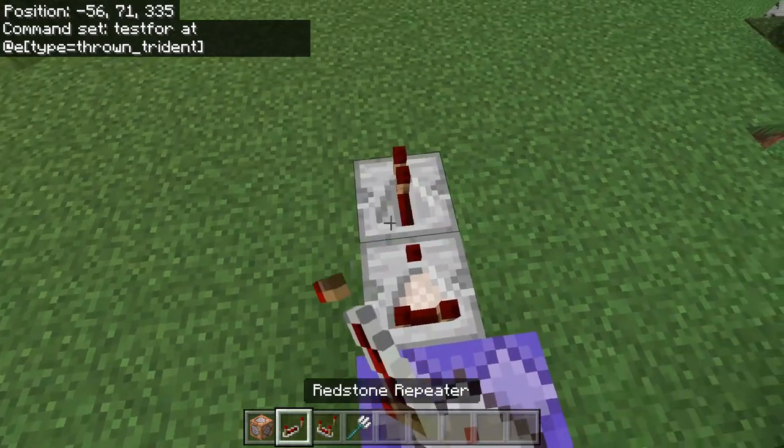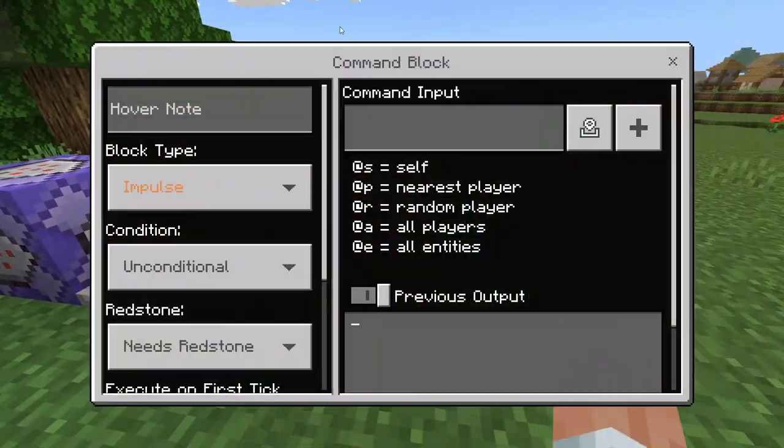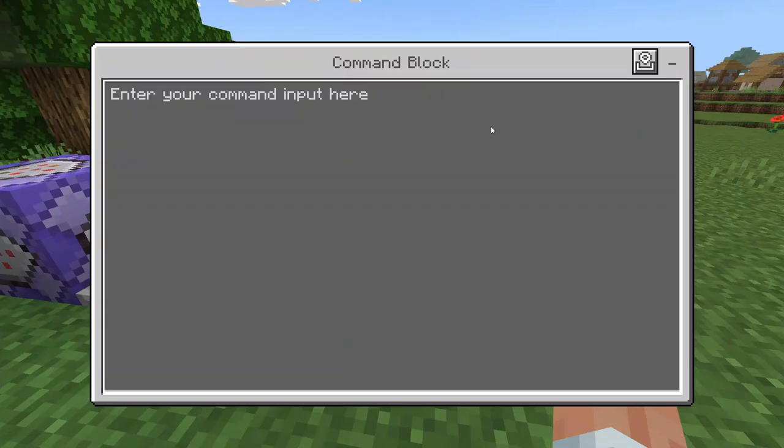Now we are going to place a comparator, a redstone repeater, and another command block down. Inside this one, it's just going to be impulse, needs redstone. In the command input, we are going to say execute @e type=trident run summon lightning_bolt and then three tildes. That is it for this command block.